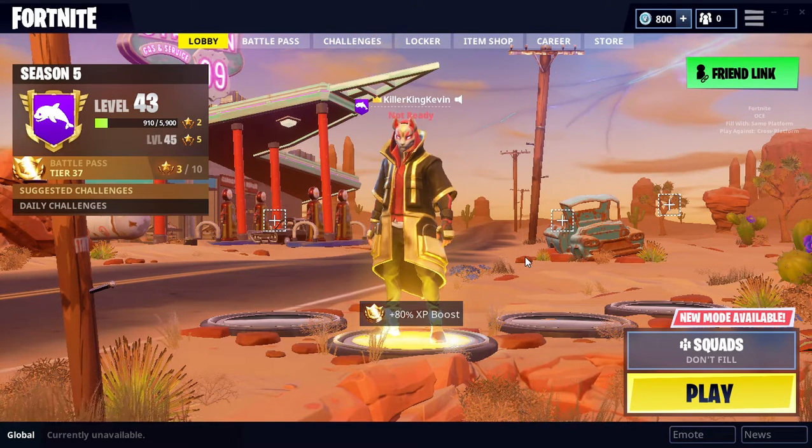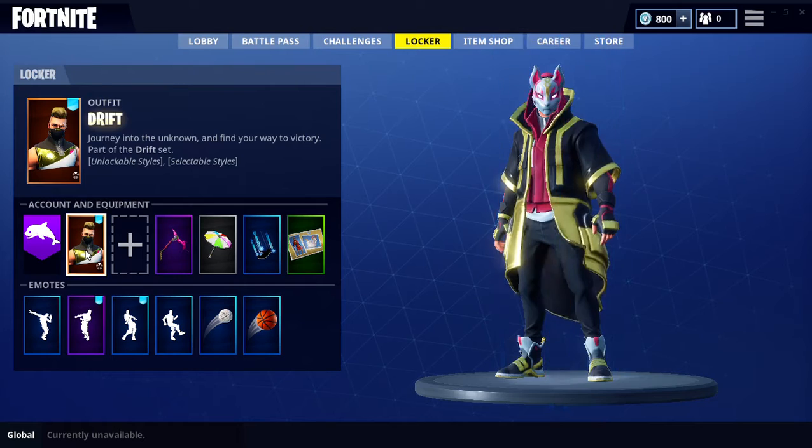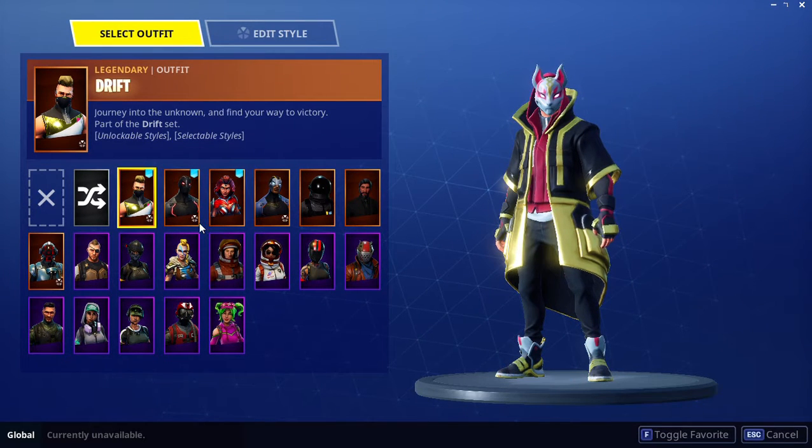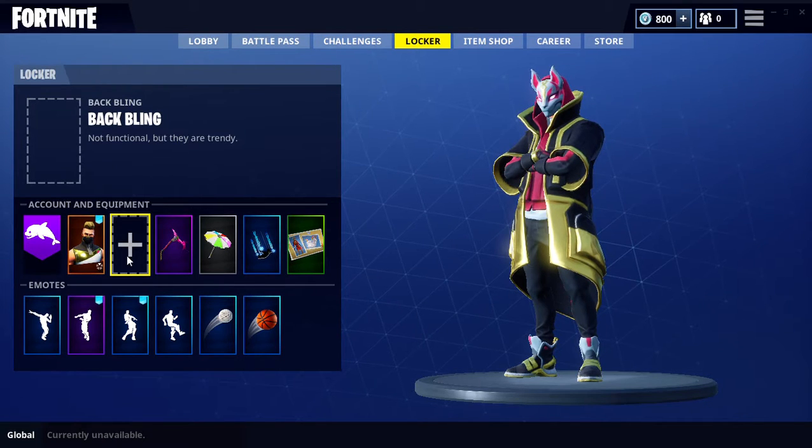Hey guys, it's ClickingHeaven and today I'm going to show you the easiest way to become a default skin in Fortnite Season 5. It was very glitched before — you couldn't take off your backbling or become a default skin. I did make a video on how to take off the backbling, so I'll put the link in the description below.